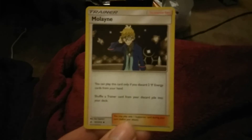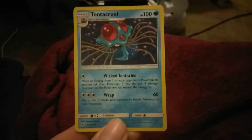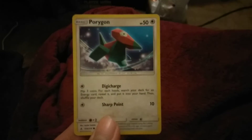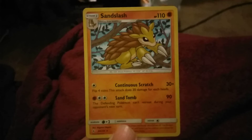Unbroken Bonds pack: Malamar, Pokegear 3.0, Tentacruel, Steel Energy, Darumaka, Porygon, Espurr, Ralts, Krabby. The reverse is Metal Core Barrier. And the rare is Sandslash, non-holo.